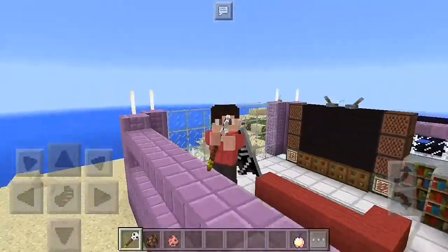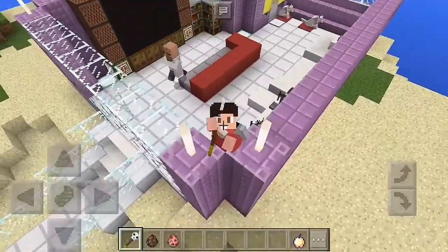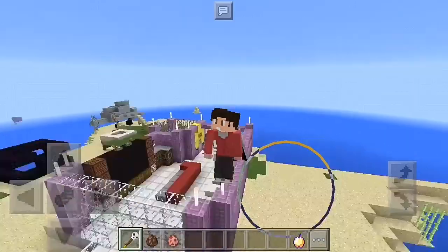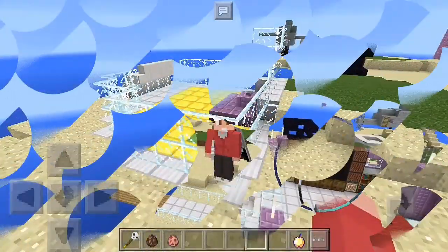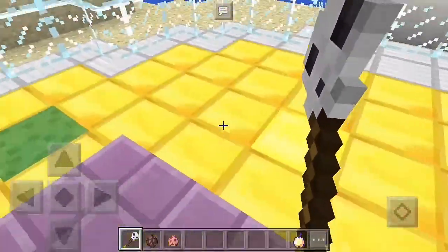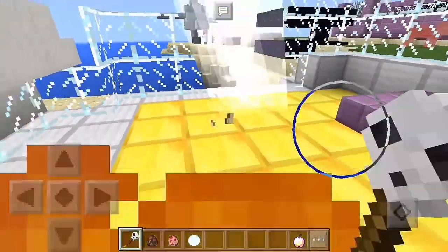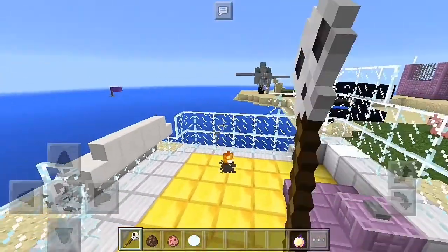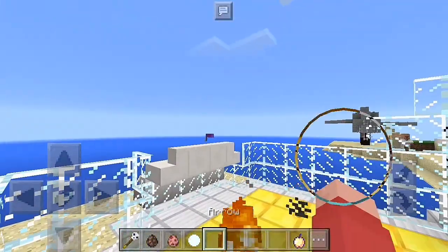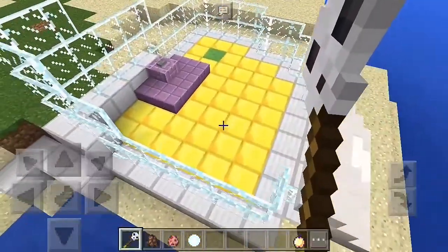Yes guys, magic wands have been added to Minecraft Pocket Edition. The magic wands add-on basically transfers the bow to a magic wand, which is just lightning. See, boom — lightning strikes down. Plus the arrows turn to like some sort of energy ball, orbs, or should I say, orbs of energy.